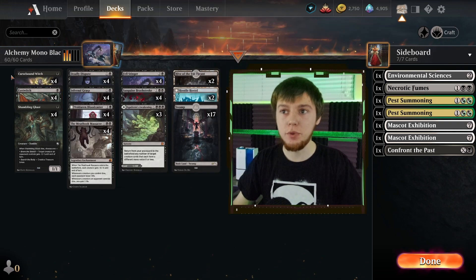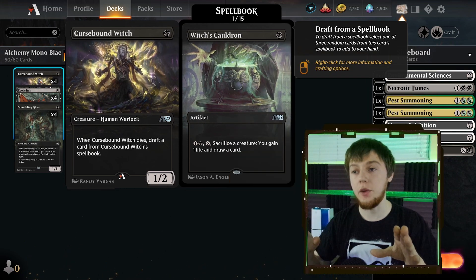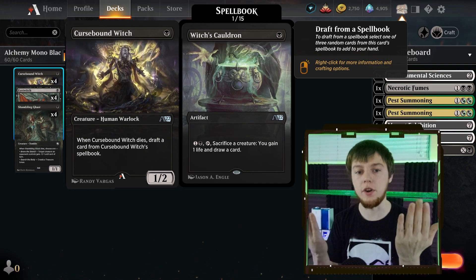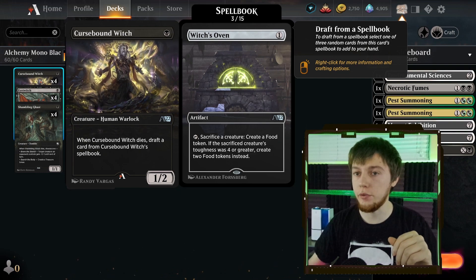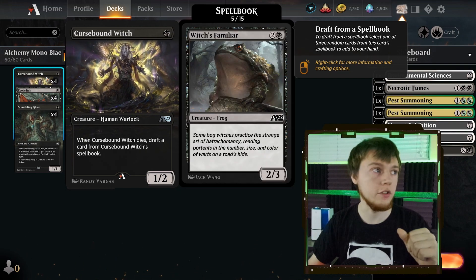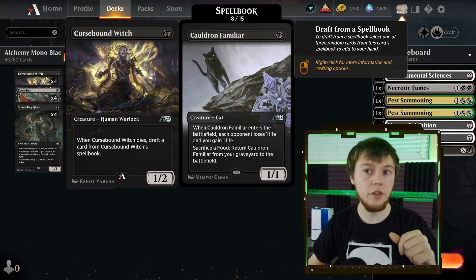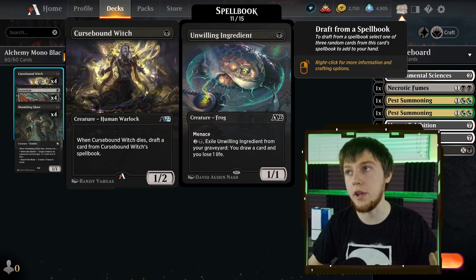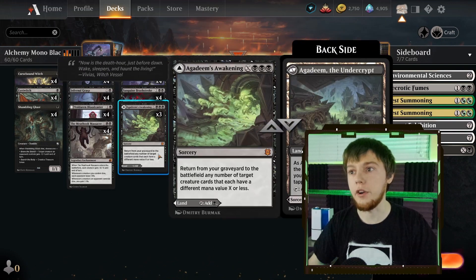Some of the new cards we're playing with is Cursebound Witch. She lets you draft cards from her spellbook, and when you get to draft it pulls a random three cards out and you get to select one of those three. The cards in her spellbook are ones I'll slowly cycle through as I talk about other cards in our deck. We also get to play one of the other new cards that conjures a copy of a creature you know and love from ages ago — Blood Artist.